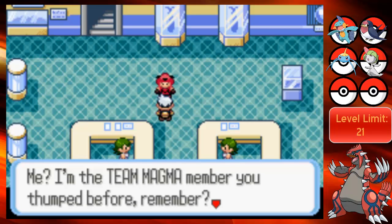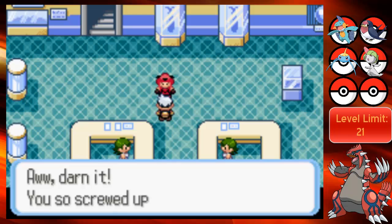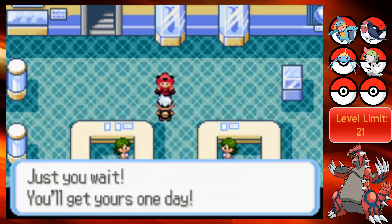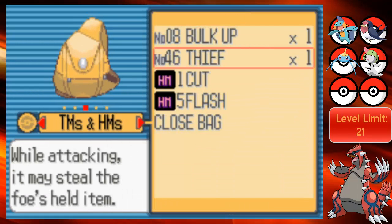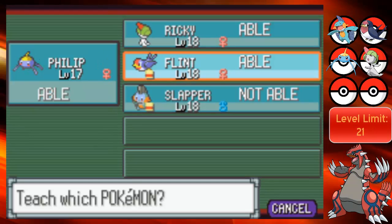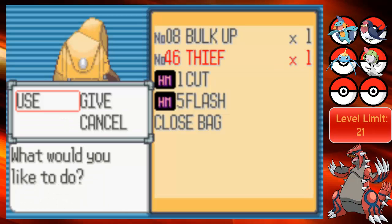A Team Magma member I thumped before shows up and gives me a TM. What is that? Frustration or Return? No - Return is 27. It's Thief. Let's see if anything can learn this. Actually it's a really weak move this generation - 40 power. I'm not gonna complain with that. Let's give it to Ricky. And there's something about the 1, 2, 3 poof animation - they changed the poof to ta-da and poof is the only way.